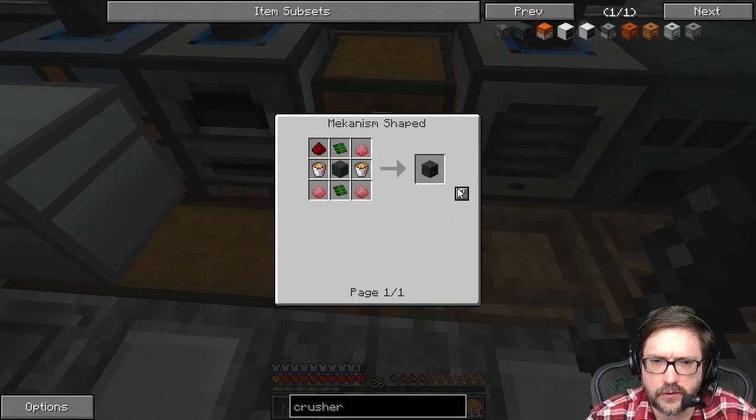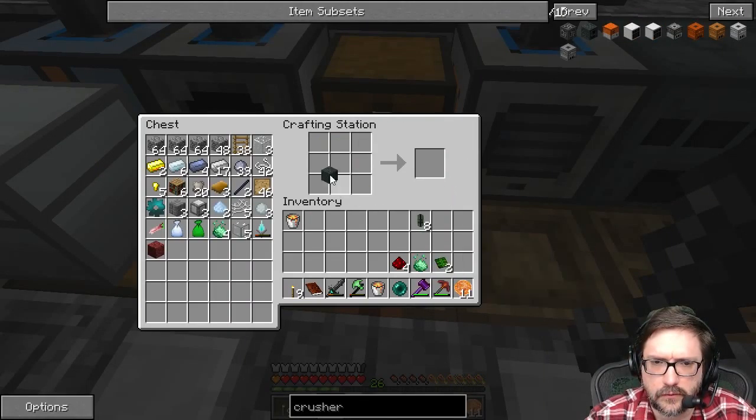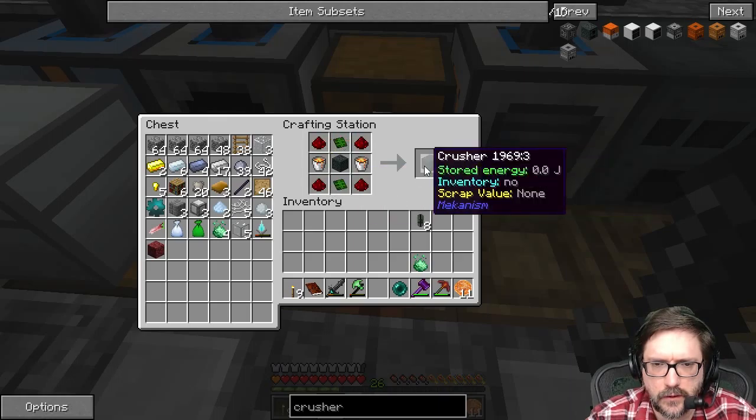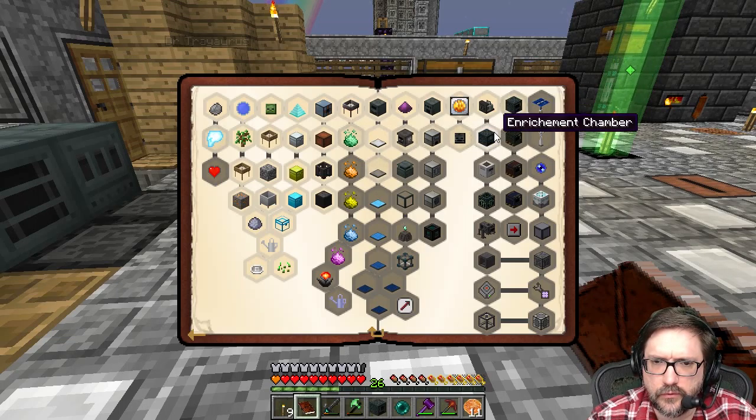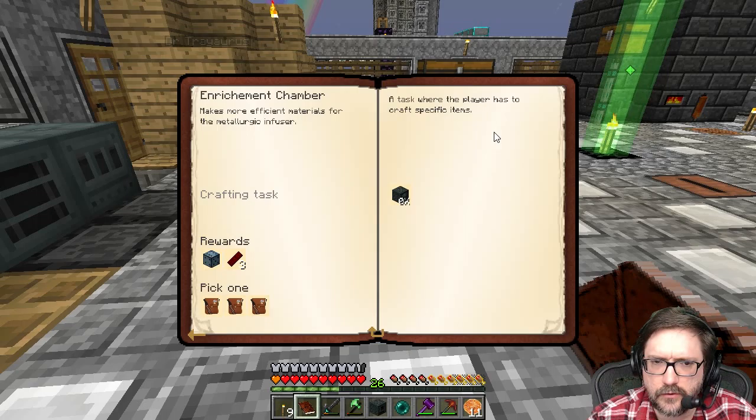Can I shift-click this, or am I going to have to design it for... dang, gone it all is. I think like this, and then like this. Boom. Give me your buckets back. Thank you. Enrichment chamber. Makes more efficient materials for the metallurgic infuser. Not sure what that does yet. And then I need an energized smelter.